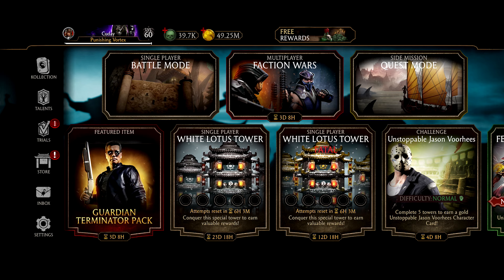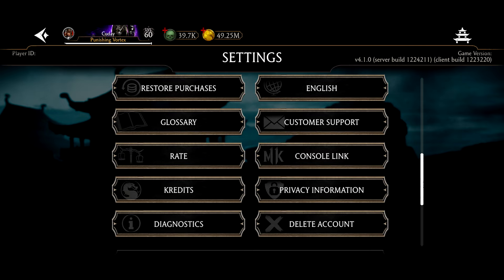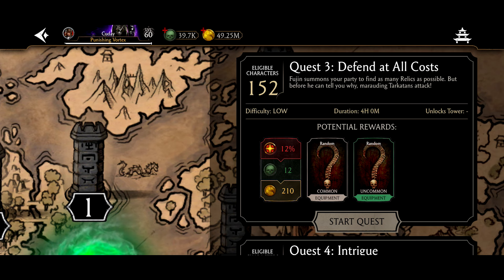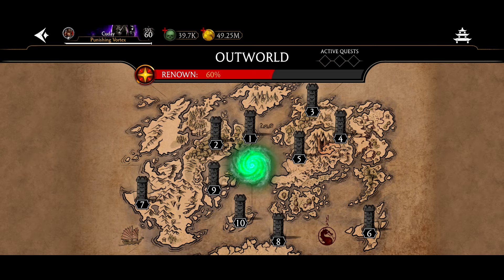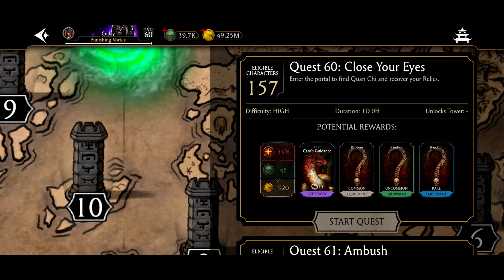The first step to getting a maxed account is to start as a beginner. I'm going to cover the tutorial here. If you just downloaded this game and you own a copy of MK11 — only if you own a copy of MK11 and you haven't used your console link code yet — I would definitely do that first, because you get a significant amount of souls and a free MK11 character to start. If you didn't do that, you'll have to start out with some quests. The first one will be unlocked and the difficulty gets harder, so just keep unlocking them at your own pace until you get up to ten.